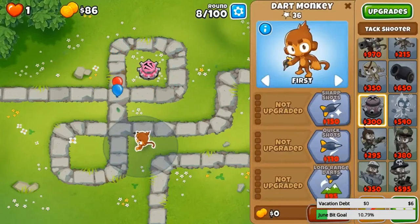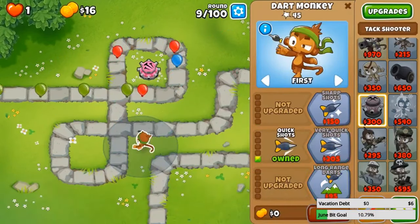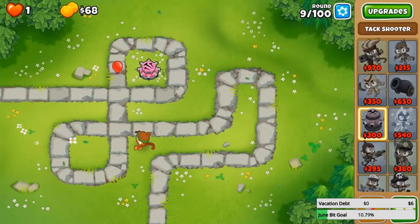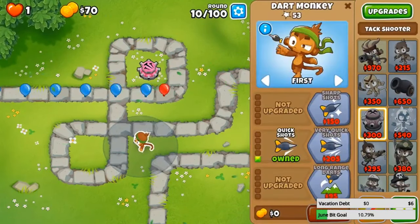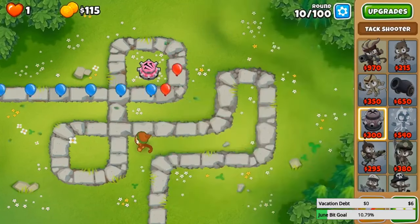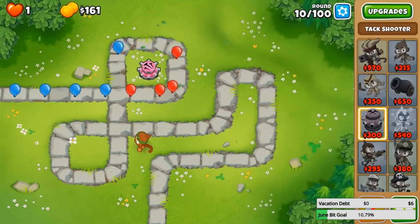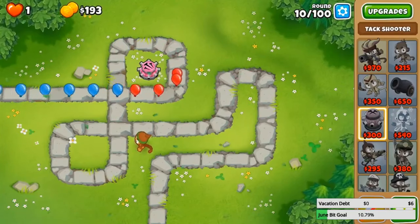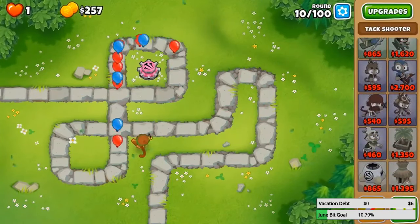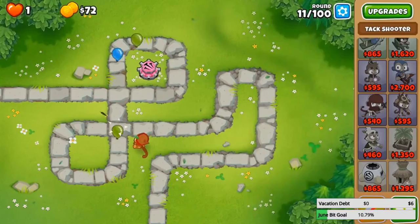Should I wait for 325 dollars for this upgrade? I think I should — these balloons are getting pretty far though. I might have to get Super Range Tacks but it's 245 dollars — okay, I'm getting Quick Shots up. I also have to be careful for round 24 because camo balloons. I think I want to go for this one up here because if I go down here then my triple darts won't have a lot of pierce. Supply drops won't give you money either — nothing will give you money aside from village discounts which will save you money, not give you money. That's why it works.